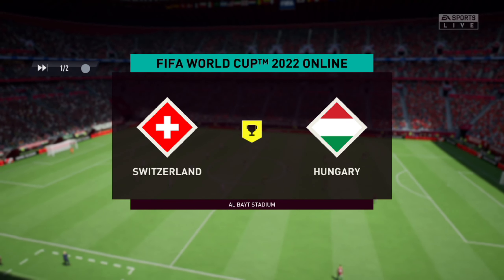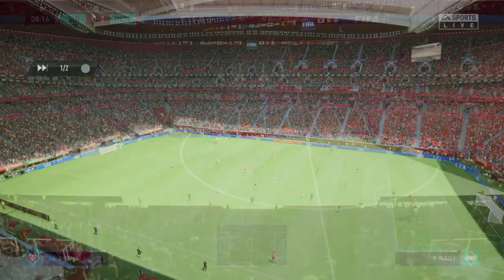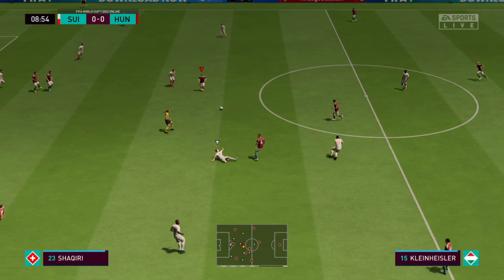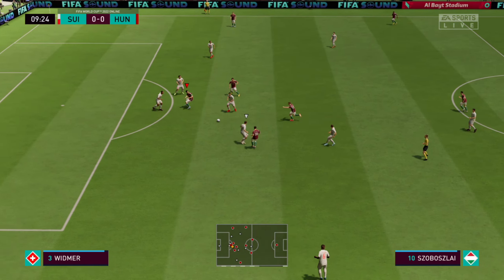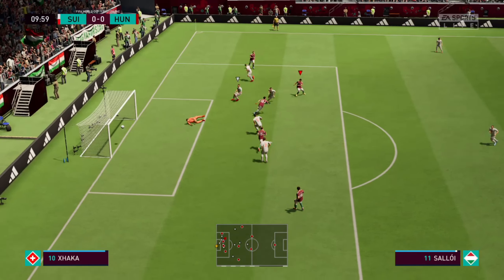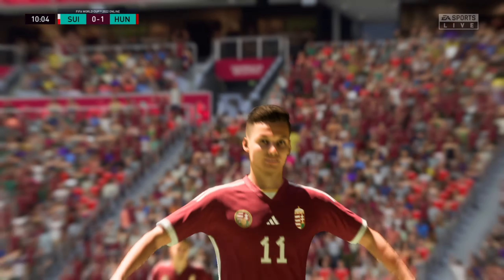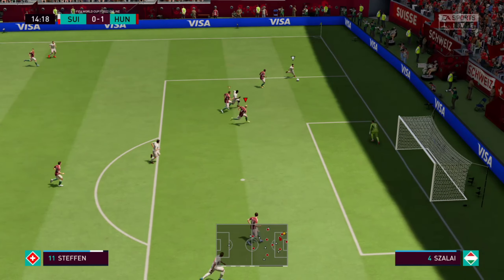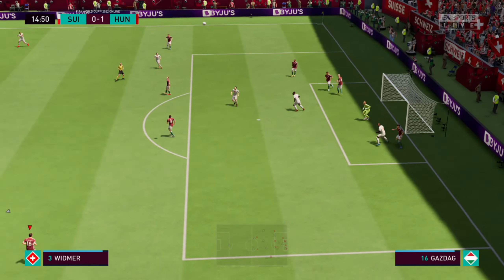Great to have you with us. Welcome to the distinctive Al-Bait Stadium with its tent-like structure. It's neat passing, confidence on the ball. Can they take the lead here? There it is — the opening goal of this match, and what a start they've made. Players waiting in the centre, making sure nothing untoward happened.